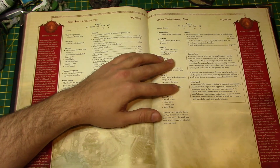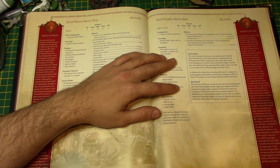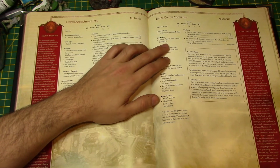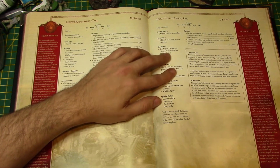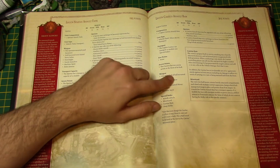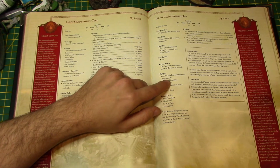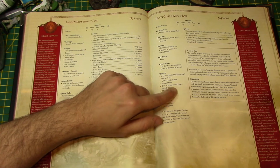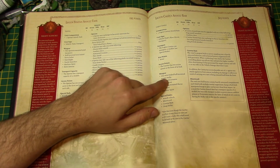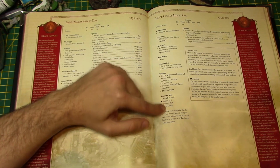Legion Cestas Assault Ram — this one's fun and I just got one. BS4, Front Armor 13, Side Armor 13, Rear Armor 11, 4 hull points. It's a Vehicle Tank Flyer Hover Transport. It can carry ten models. It has a Twin-Linked hull-mounted Magna Melter, Armored Ceramite, Extra Armor, two wing-mounted Havoc Launchers, and Machine Spirit. The Magna Melter on the Cestas is amazing because you're shooting at the ground, so it can't scatter onto yourself. It's an Assault Vehicle with Deep Strike.